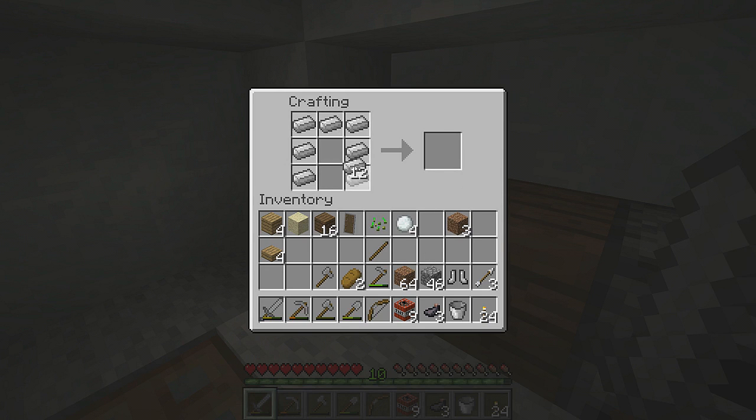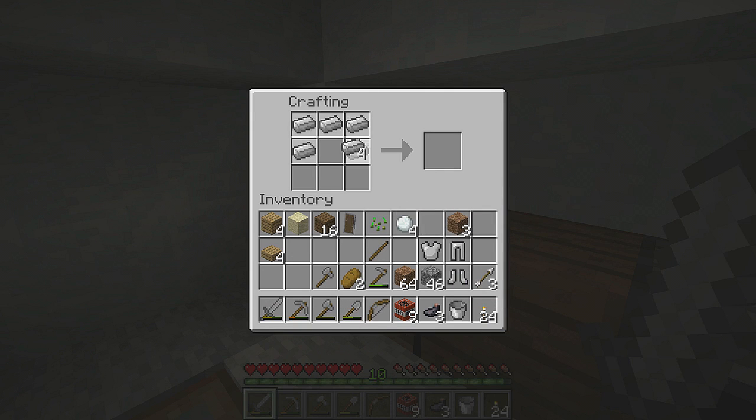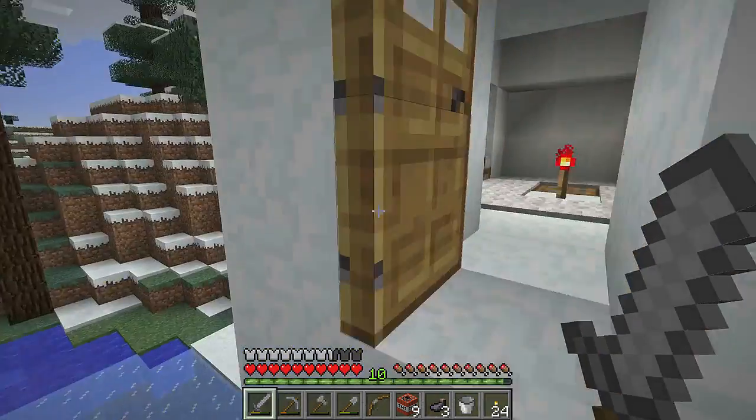First things first — let's start at our feet with a couple of nice pairs of boots. Now we're going to do the leggings. This is going to be interesting — am I going to have enough for the helmet? There we go. I've got iron in there but I'm a tight Scotsman — I don't want to spend one coal when it makes eight units, but I have got the iron. Not stereotyping Scots at all — we're just sensible with our expenses. That's our kit made, so we'll put it all on and we're good to go to battle.